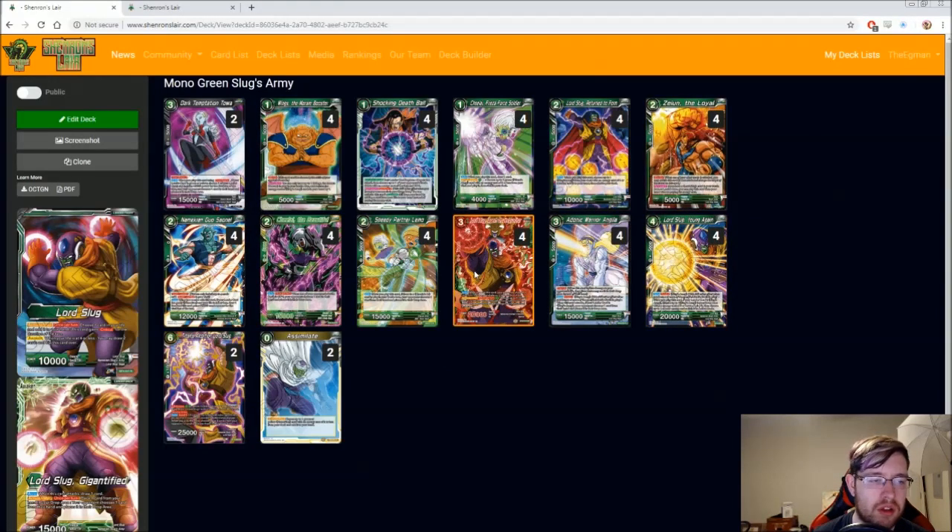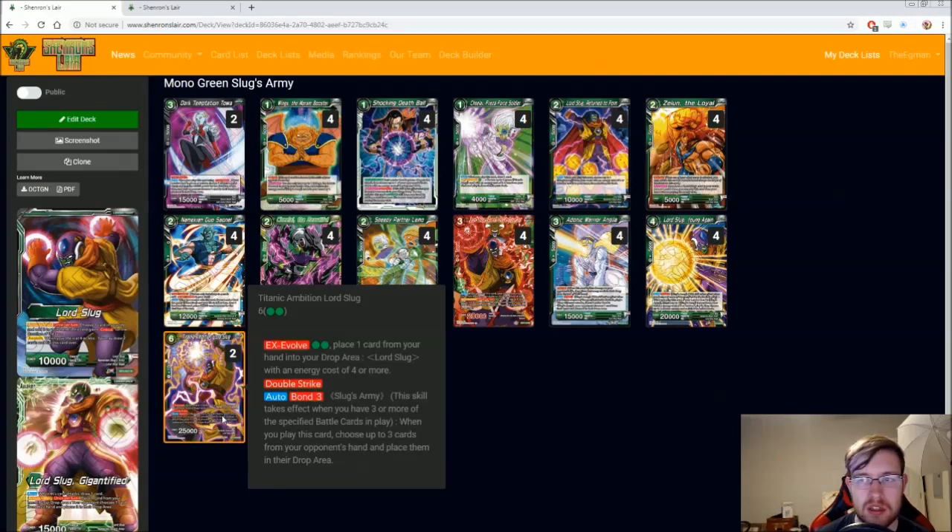There's also the six drop, Titanic Ambition Lord Slug. You don't play this as much, and if you don't want to play this card, don't — some people probably don't even have it. It's not super great and you don't always play to it, but if you get it off, it's really great. It's an EX for two on a Lord Slug with energy cost of four or more. With Bond 3, when you play this card, choose up to three cards from your opponent's hand and place them in the drop area — it's random, so they don't get to choose. Dropping three cards can be really devastating at times, so it's pretty good, just sometimes hard to get off.